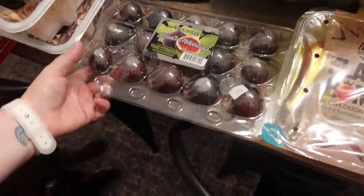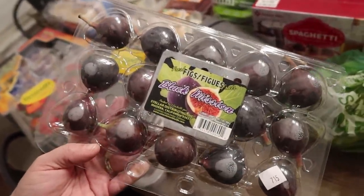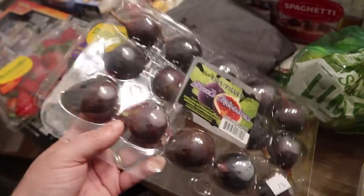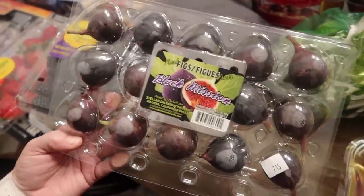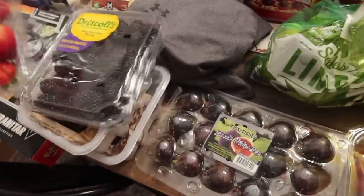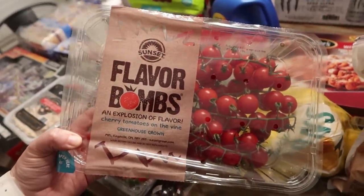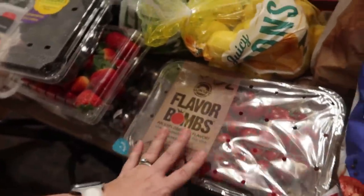And then I got some figs. I've actually never purchased figs in a container like this before. I'll probably open them up, cut them, and put them into a different fridge container so they don't get smushed. These are black mission figs — Pearl and I love when it's fig season, they are so yummy. And these flavor bomb tomatoes — all the kids love to snack on them. We pick these up constantly whenever we go to Sam's Club. We don't use them in recipes, just for snacking.